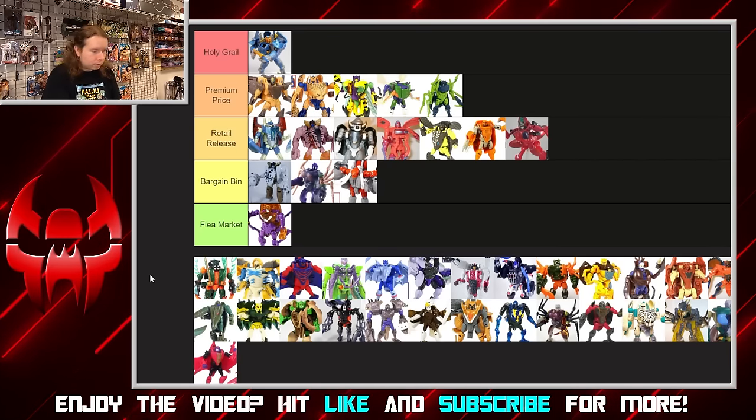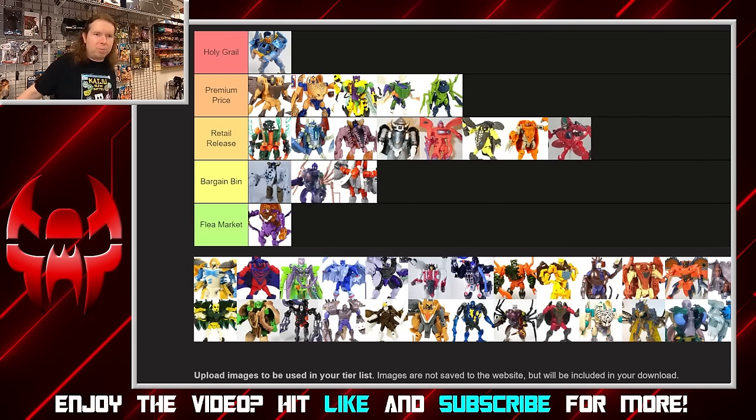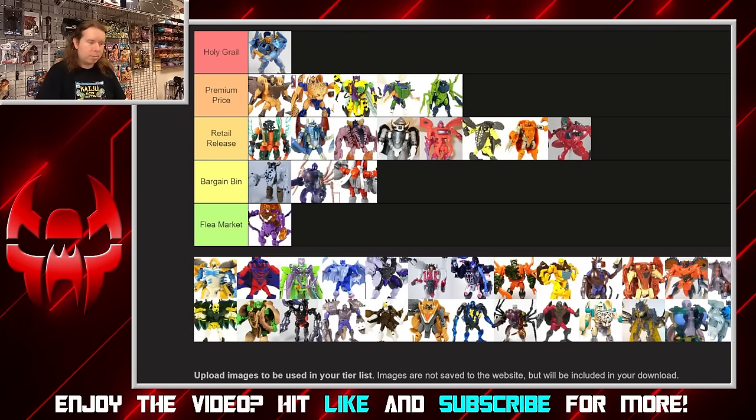Jetstorm is another weird one. It's one of those year-two Predacons trying to be much more vibrant with color schemes. I do like the dragonfly mode, it's a little bulkier than I'd like but the robot had to go somewhere. He also has the water squirter gimmick. I think he's a more interesting transformation than Cybershark, and I like how all the wings come upwards instead of just hanging off his back. It's not the greatest figure though — I tend to like his Japanese color scheme a little bit better.